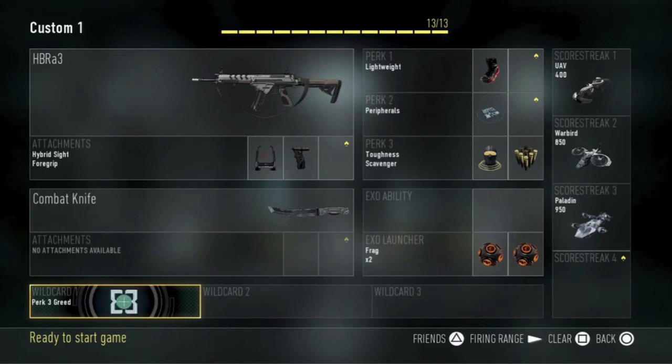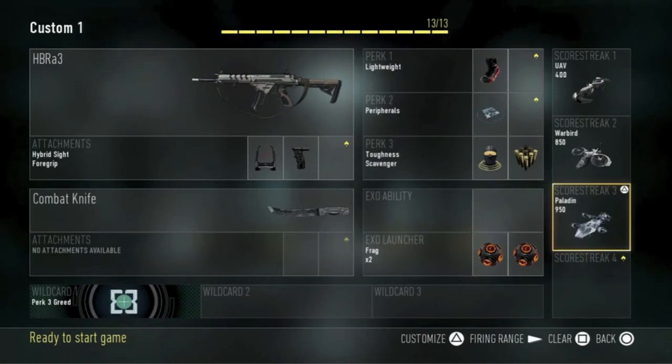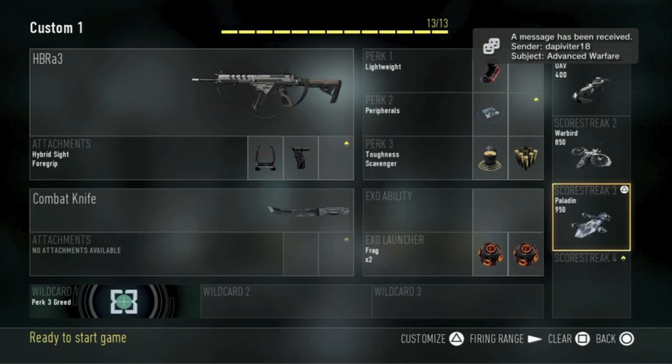You can pretty much customize whatever you want for exo abilities and exo launchers, but I like to go with two frag grenades because I like throwing them — they're pretty decent in this game. Other than that, I like to have these two scorestreaks because they're pretty sweet.